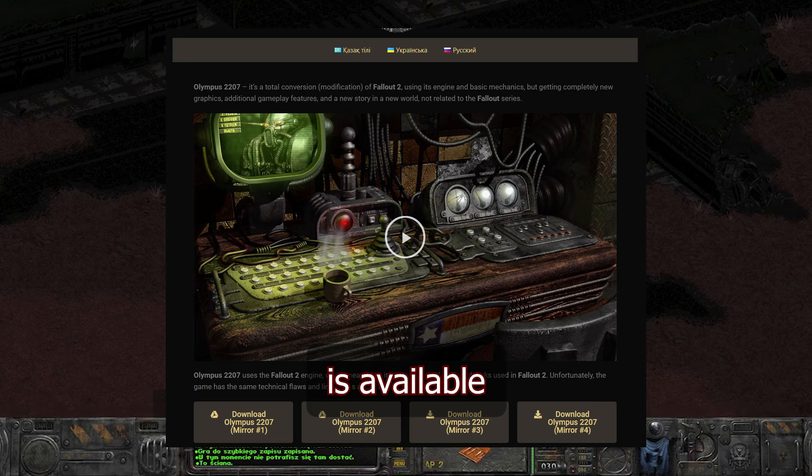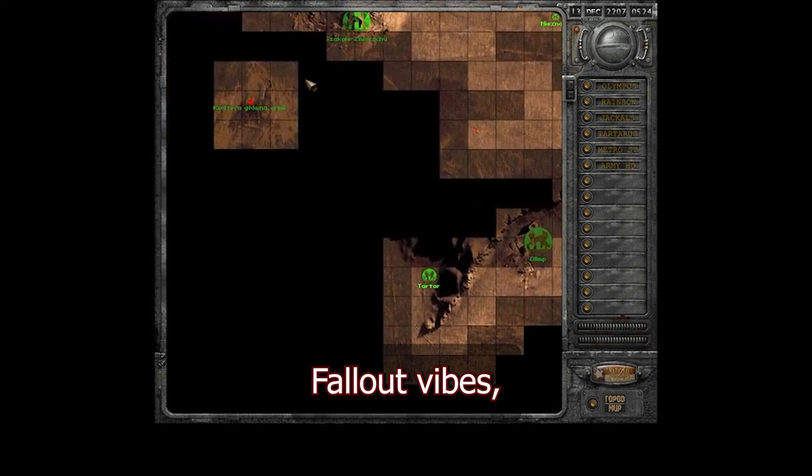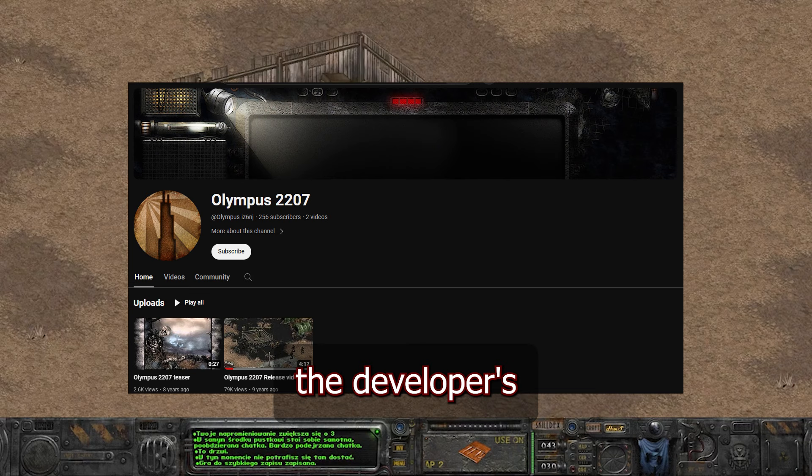Hats off to the team of Olympus 2207, because they really put together something amazing here. Not only does it nail the classic Fallout vibes, but it also brings plenty of its own ideas. I really enjoyed the world space and factions in this one, and the ominous almost religious reputation Olympus holds is extremely well written. I will leave the download link to this project in the description as well as the developer's YouTube channel, and I would really appreciate if you went and gave them some love after this video.